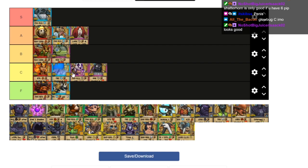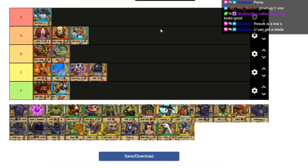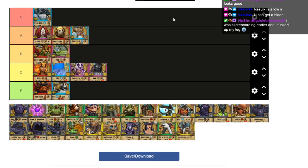Rasulka is high A — I completely forgot about that one. You can get a blade from it, but you can also get a weakness, which can screw you. I think it's actually really solid for the elemental schools. I'm pretty happy with where this list is going for elemental. Now let's move on to Balance.